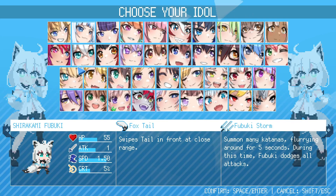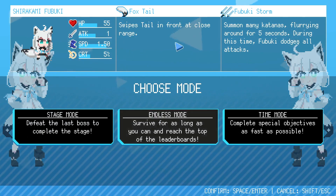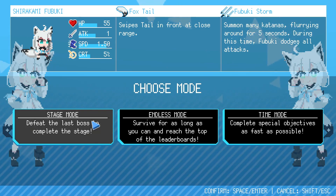So we are going for this young fox girl. Her attack is Fox Tail — swipes tail in front at close range. Look at her speed: 1.5. Let's go. Summon mini katanas flurrying around for five seconds, during which time Fubuki dodges all attacks. So we are ready to go with Fubuki.